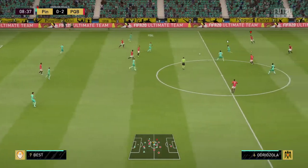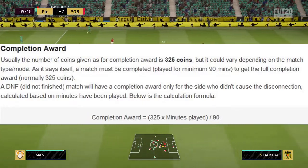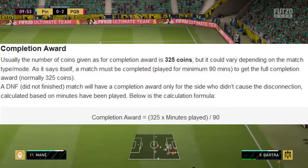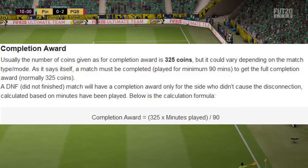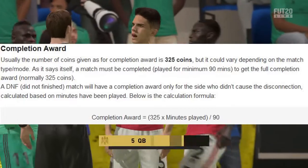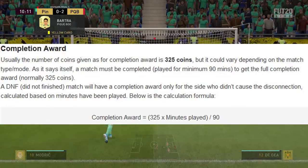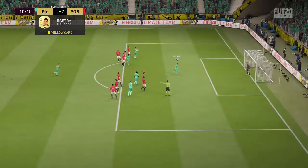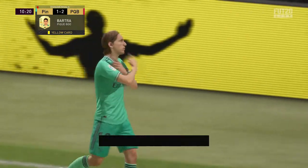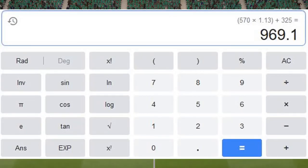Then you get a completion reward of 325 coins. The way they work this out accounts for people who leave or rage quit — they multiply 325 by 90, then divide by the minutes played. So if your opponent left at half time, that's 325 times 90 divided by 45 minutes.